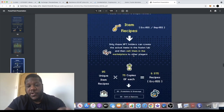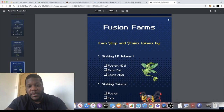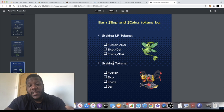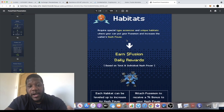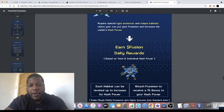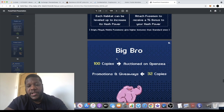Going down to page 14 in the white paper, it talks about the three different tokens in the ecosystem. You can earn EXP and Coins tokens by staking your LP tokens, which also earns you the Fusion token, and you can stake those tokens as well as stake DAI on this platform. The other way to earn is through mining — you acquire special type essences and unique habitats where you can put your Fusion One to work, increasing wallet hash power for daily Fusion rewards. You can level up to increase your hash power by adding more NFTs.